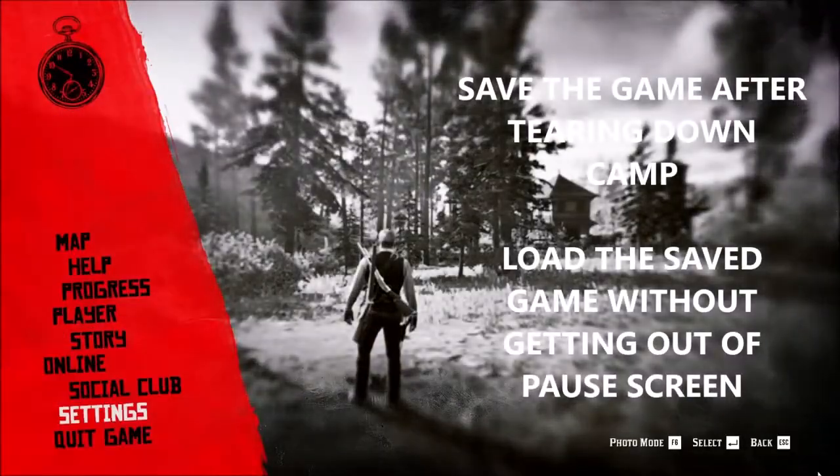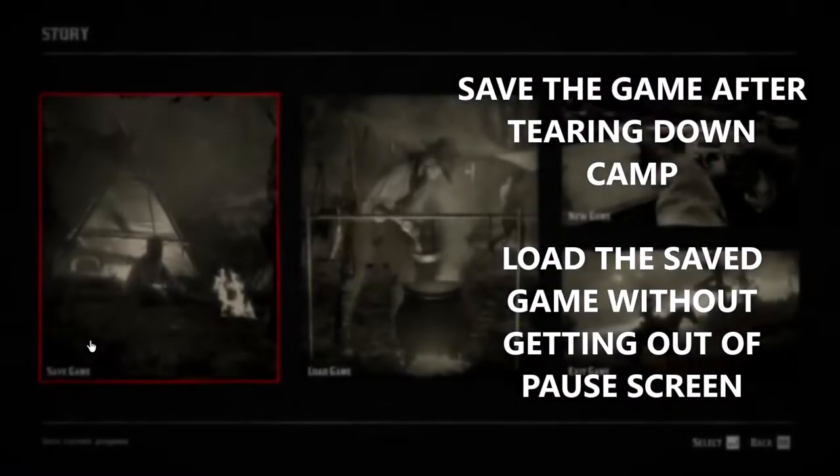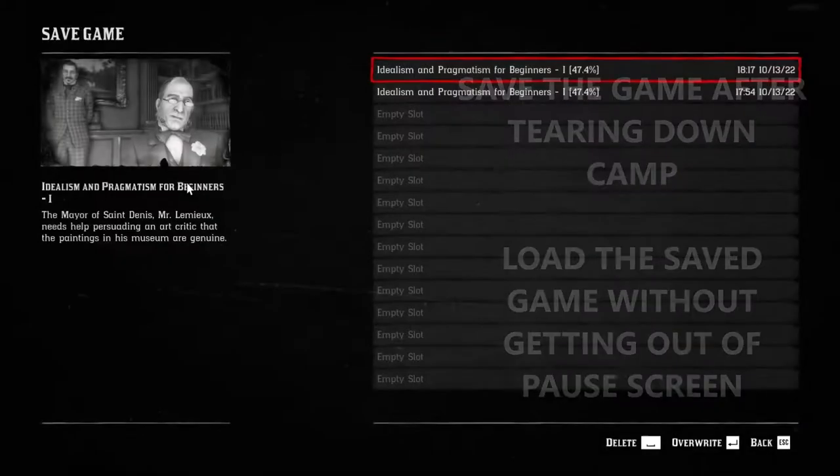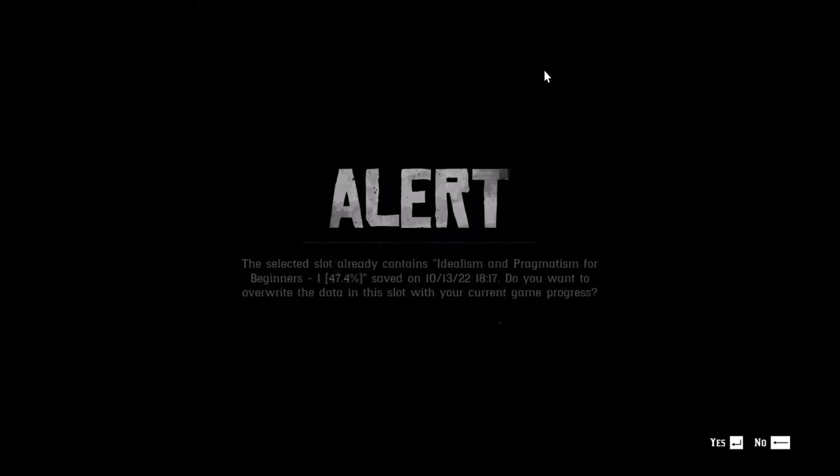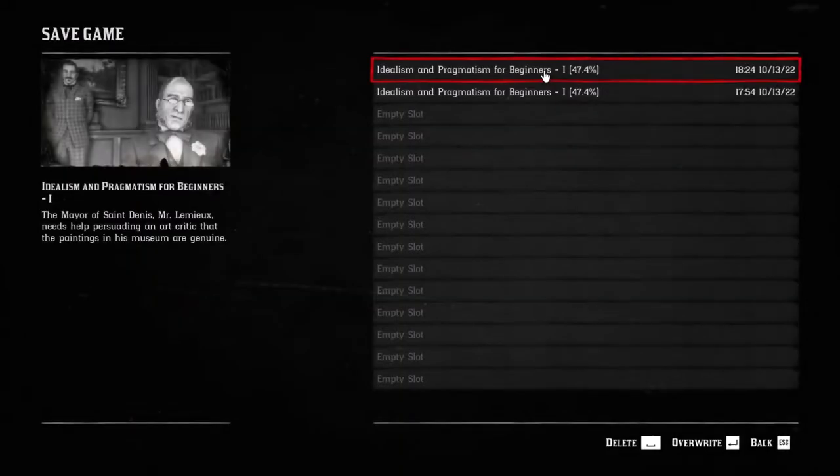We're going to be loading the same game that we just saved without getting out of the pause screen. So save the game, get out of it, press load and then load the game that we just saved. Do not get out of the pause screen to go onto the game.